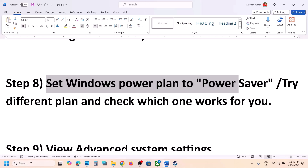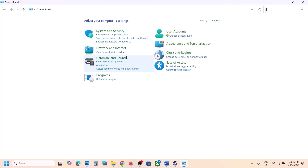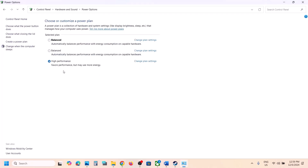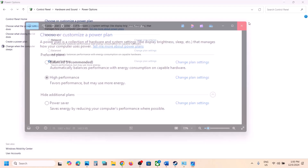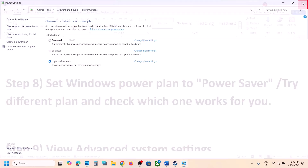The next step is to set the Windows power plan. Type 'Control Panel' in the Windows search box, go to Hardware and Sound, then Power Options. If you see Power Saver, select it and launch the game. If you don't see Power Saver, you can try Balanced, or even High Performance. Change the plan and check.